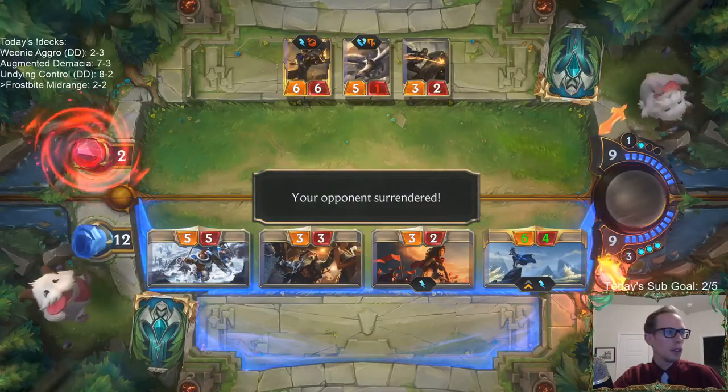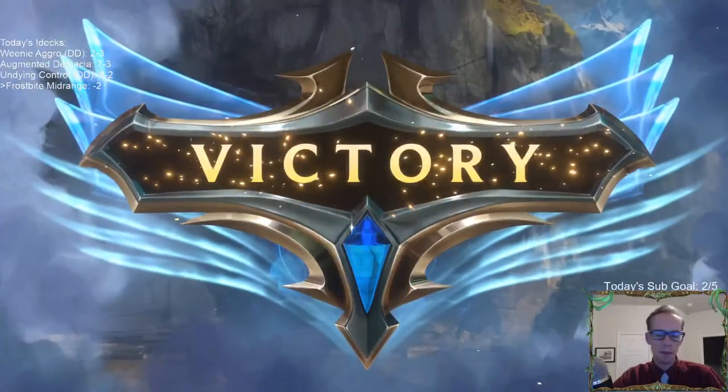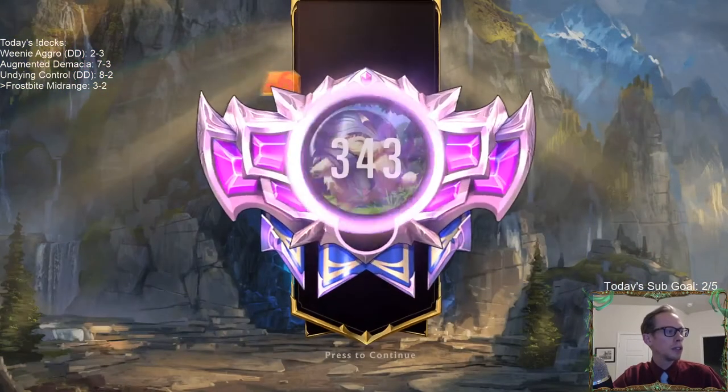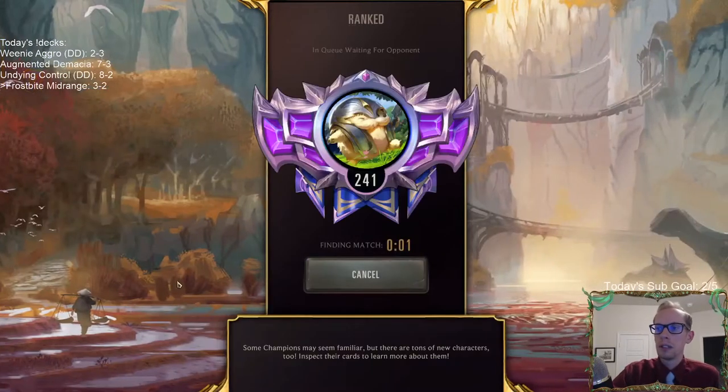Awesome! Three and two. Works better when you don't just draw Tryndameres — don't just have two uncastable Tryndameres in hand. Works a little better.